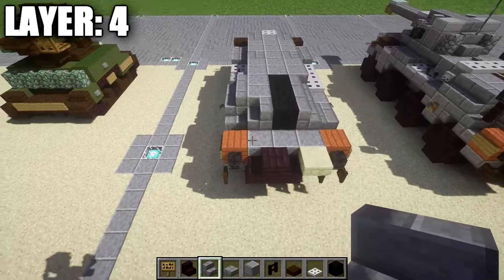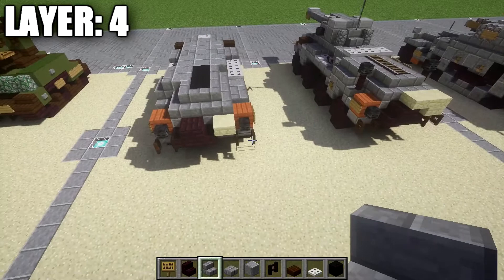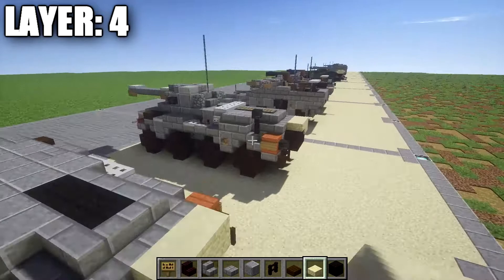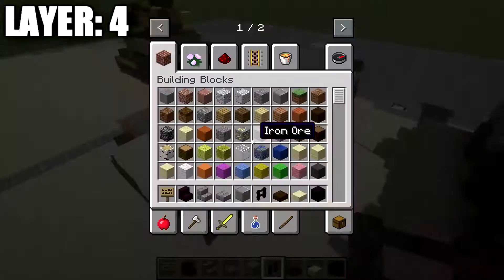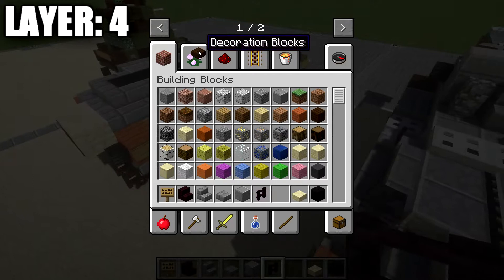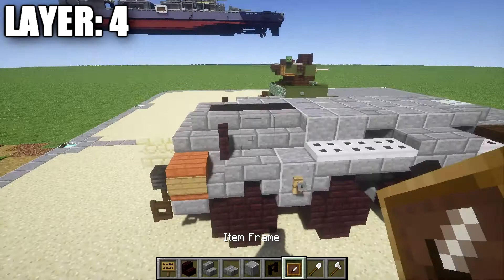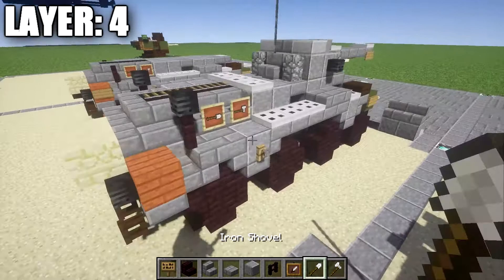Grab some sandstone slabs and place a row of two — one on top of the sandstone top slab and one on top of this narrow brick stair on the back. Then grab a narrow brick fence post and place it on top of the stair on both sides. Grab some item frames and tools — an iron shovel and an iron axe — and place them on the side on these two stairs. You can always switch up the tools or add more around the vehicle, but it's a nice little detail piece.